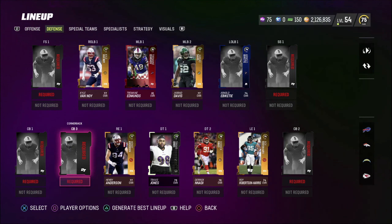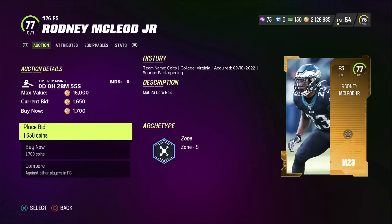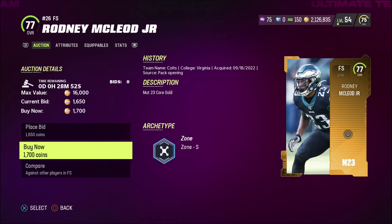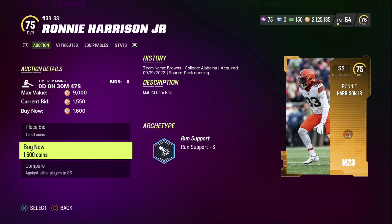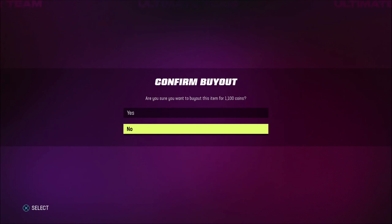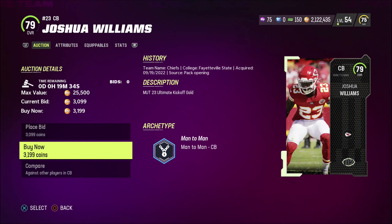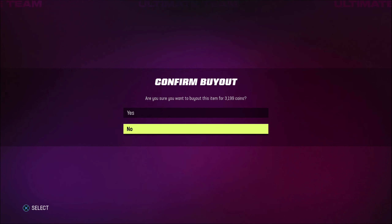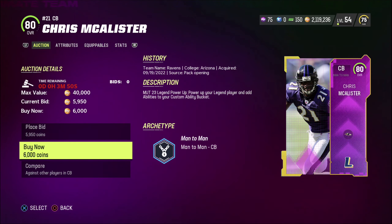I want a strong secondary and we've got a little under 30k to spend. First, let's get the safety position out of the way with Rodney McLeod Jr. for 1,700 coins and Ronnie Harrison Jr. for 1,600 coins — not a bad safety duo. For cornerback, taking this 75 Jalen Davis for 1,100 coins for depth. Picking up Joshua Williams again because he was such a beast — 3,200 coins. And for our big piece in the secondary, this Chris McAllister 80 overall power up for 6,000 coins. That's a big investment but he's got to play out of his mind.